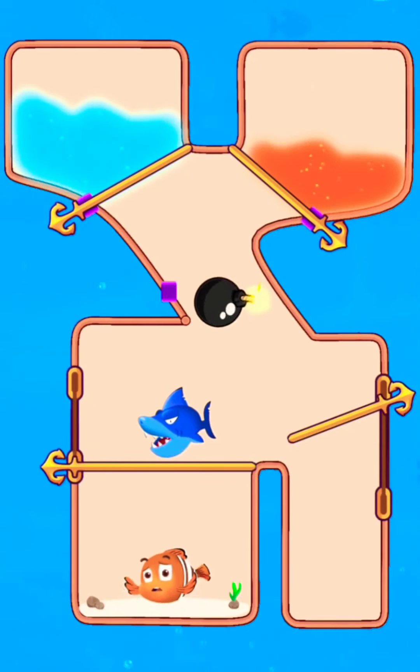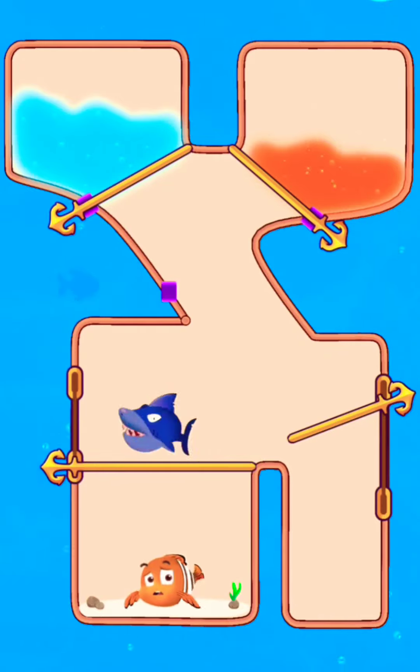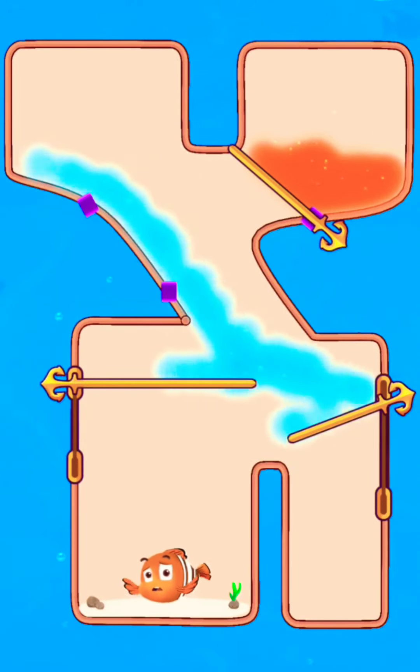Lift up the pin and drop a grenade to defeat the shark. Now lift the pin and release water to save the fish.